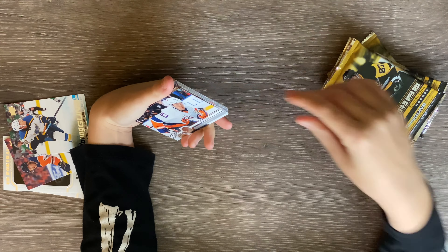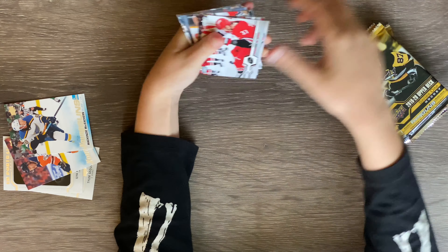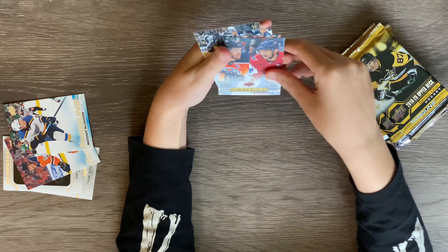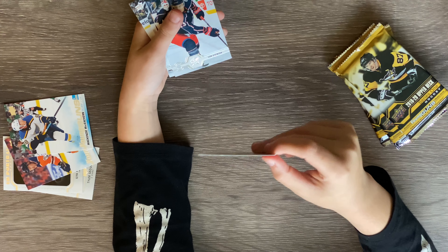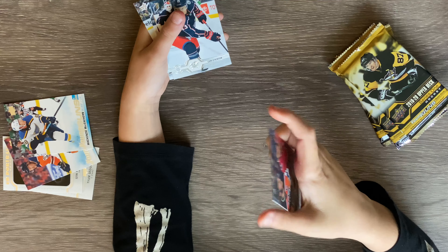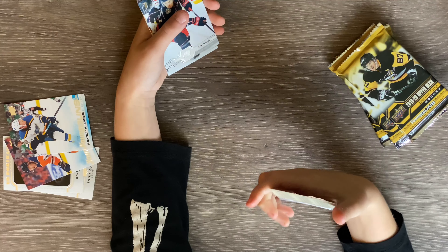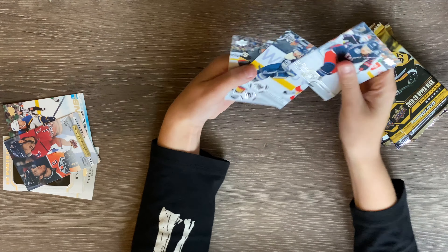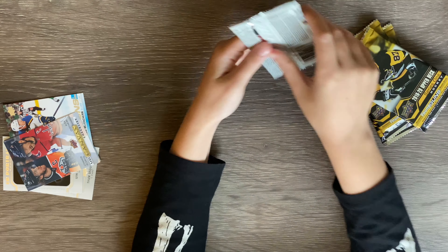We got four more packs. We got a UD Canvas — Connor McDavid and Alex Ovechkin — a checklist card. That's cool! And we got all the base cards. Three more packs left, nine cards each.